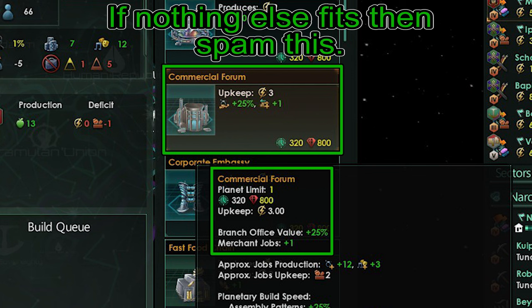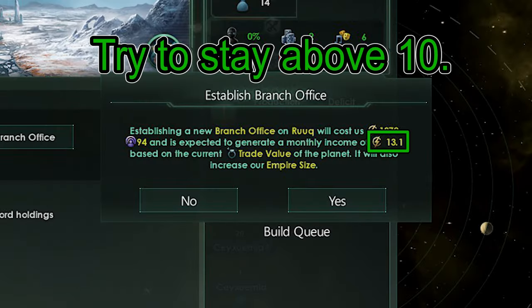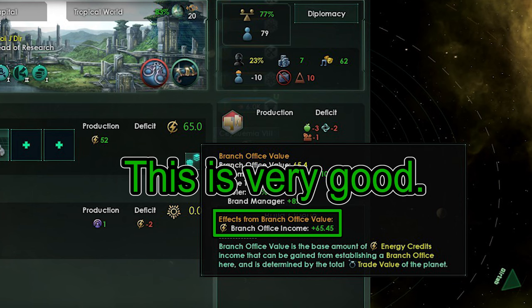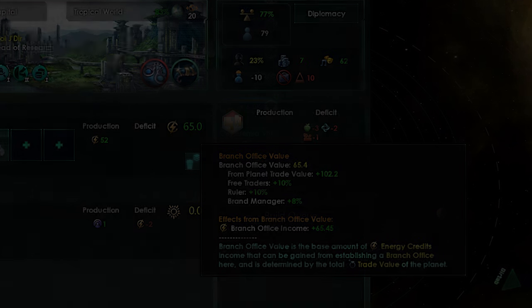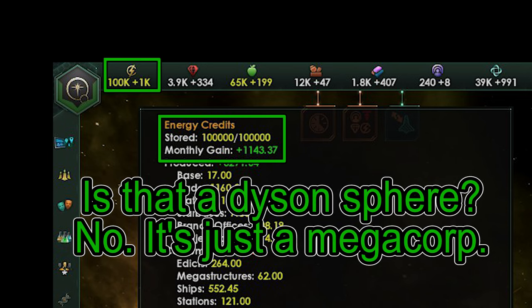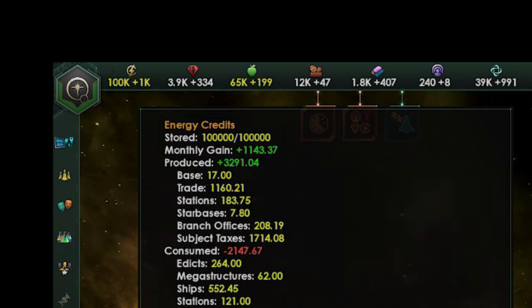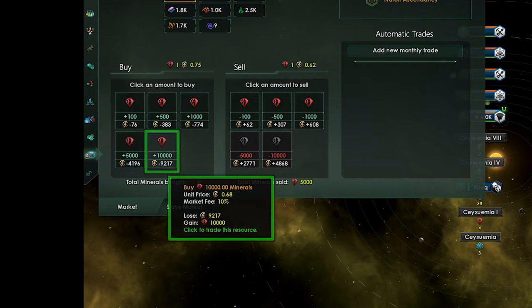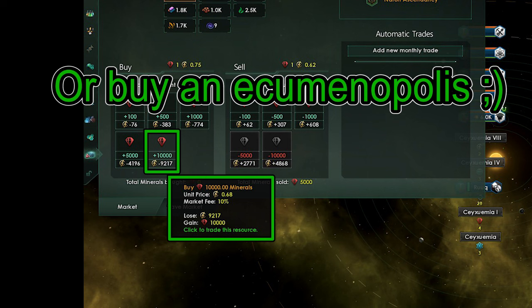If you don't need the Naval Cap and you are not low on any resources, go ahead and build Commercial Forums. Try to build Branch Offices that have a value of 10 credits per month or higher first — I would hold off on anything lower than that until they have grown. Branch Offices cost influence and a large sum of credits, so make sure you save up in the beginning. As you build more and more Branch Offices, you may start floating a lot of energy credits. You can use those credits to buy alloys to build ships, buy minerals to build more districts and buildings, or buy in bulk to stay ahead of deficits.